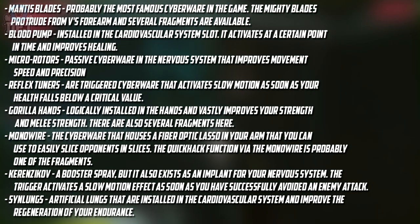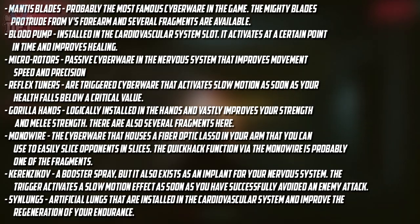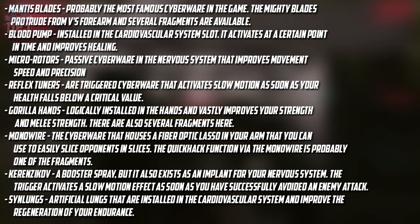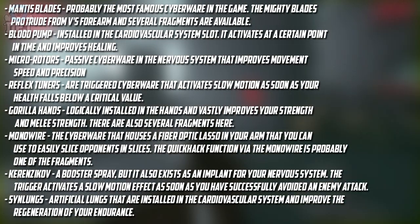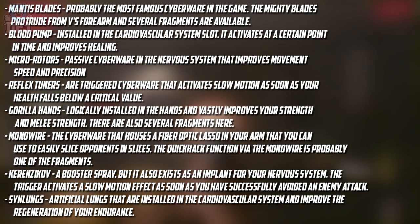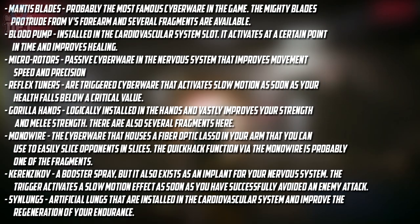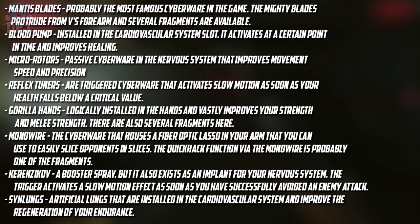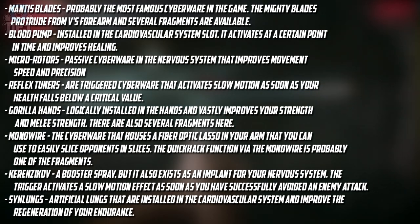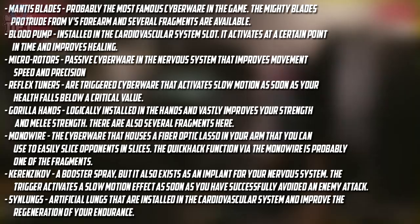Here are a few examples of cyberware you can install. Mantis Blades — probably the most famous — protrude from your forearms. Blood Pump, installed in the cardiovascular system slot, activates at a certain point and improves healing. Microrotors, passive cyberware in the nervous system, improve movement speed and precision. Reflex Tuners, a triggered cyberware, activate slow motion when your health falls below a critical value. Gorilla Hands, installed in the hands, vastly improve strength and melee power. Monoware houses a fiber optic lasso in your arm to slice opponents. Kerensikov also exists as a nervous system implant that triggers slow motion after successfully avoiding an enemy kill. Syn Lungs are artificial lungs installed in the cardiovascular system that improve endurance regeneration.